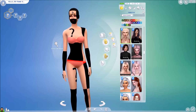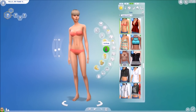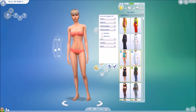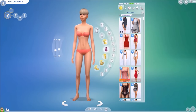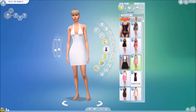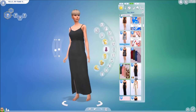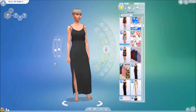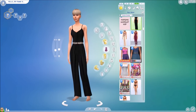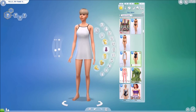Once you've gone through the hairs, you can do exactly the same with the clothes. I normally start off with the dresses, filter by custom content again, and just click and remove anything I don't like, don't think I'll be using, or anything that's glitchy. You can have multiple sims and get rid of quite a lot of bad CC in one go.